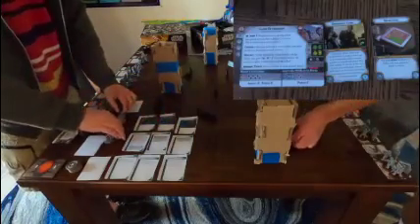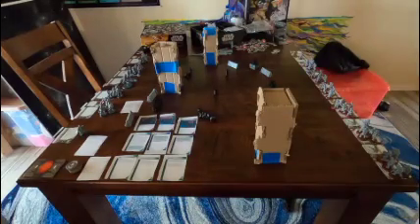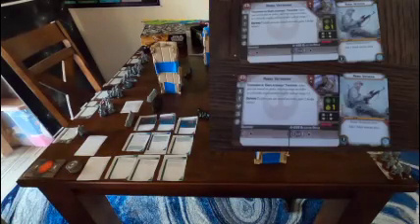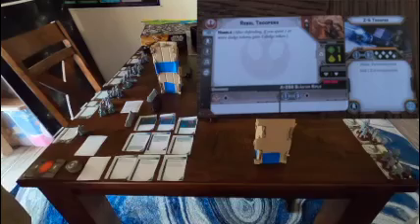Before we select our cards, we're going to place our barricades. I'm going to walk us through our list. My list is a Rebels list composed of Luke Skywalker as its one commander with emergency stims and recon intel, and three Rebel Trooper units, each with grappling hooks and an added Rebel mini. And three Rebel Veteran units, each with an added Rebel vet and grappling hooks. And finally, a fourth Rebel Trooper unit — this one has a Z6 trooper and grappling hooks.